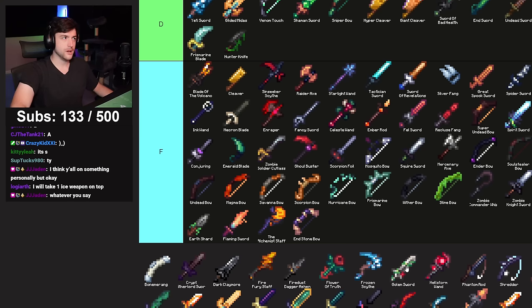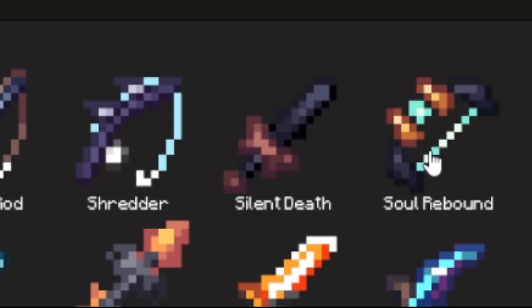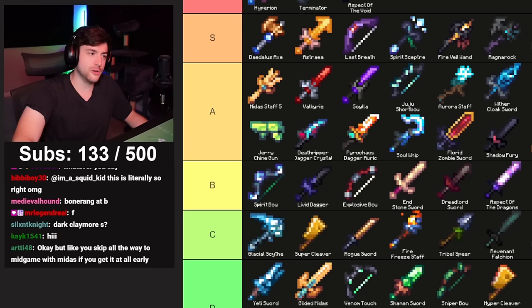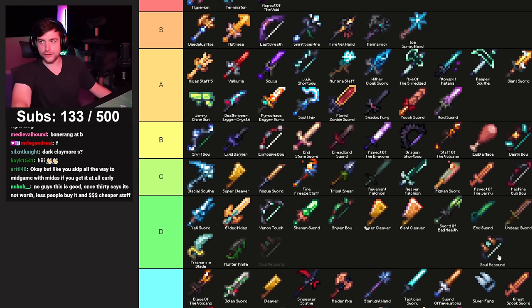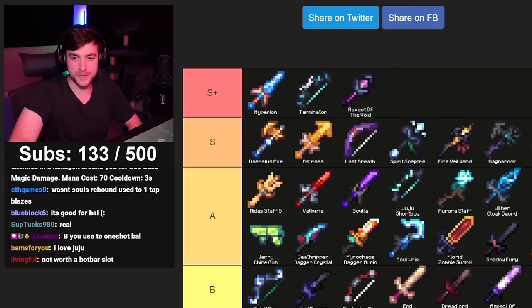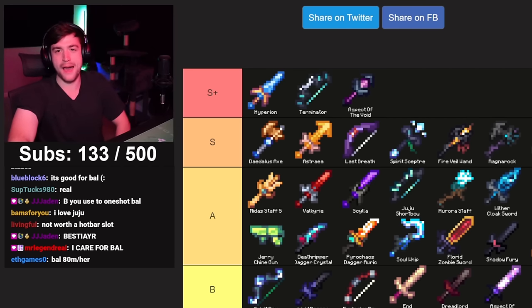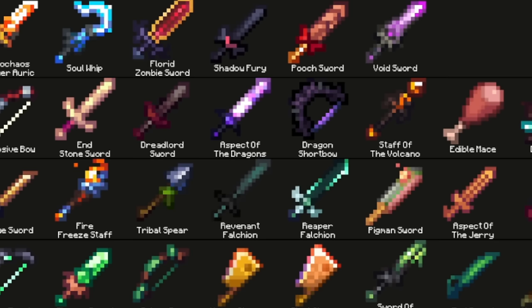Golem Sword — just the worst Yeti Sword. People used to spam it to annoy me. Too expensive — F. Souls Rebound — I like the concept, it's a creative weapon from a game design perspective. Cool weapon, but is an extra 20 damage worth putting it higher on the list? It's good for Bell. Post-nerf I feel like low C is where it belongs — mid to low C, in the Tribal Spear and Fire Freeze Staff category.